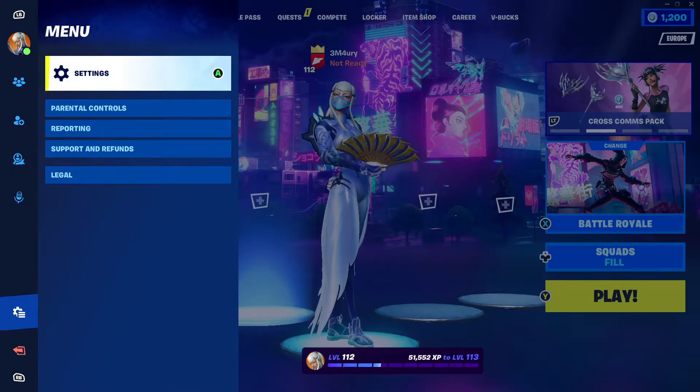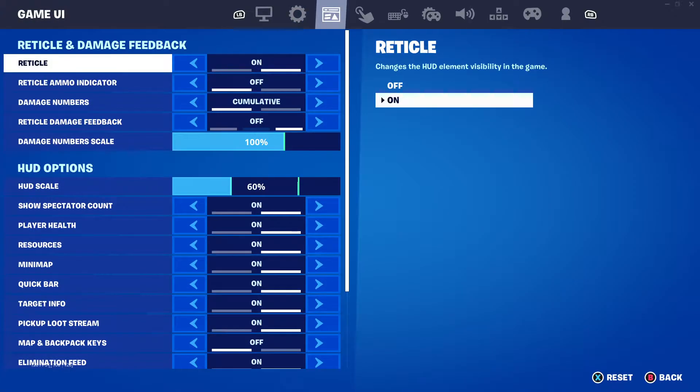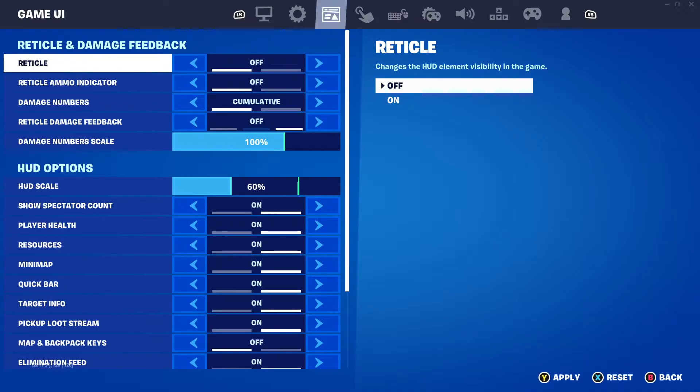Navigate all the way to your Settings. Once you're in Settings, go to Game UI — it's the third option from the left. Once you're there, you'll see Reticle and Damage Feedback. You need to make sure that Reticle is turned off.